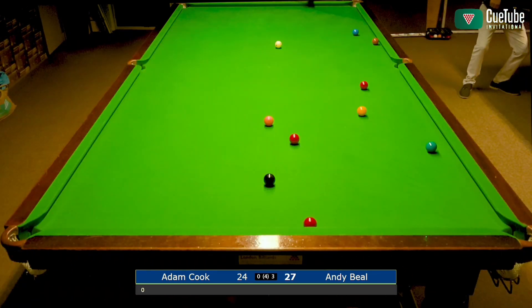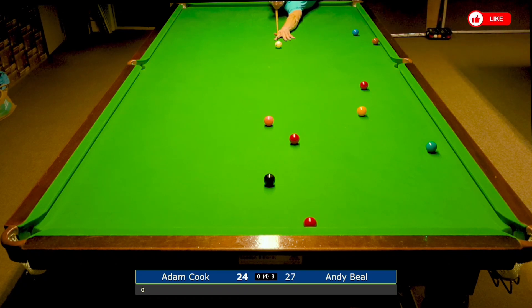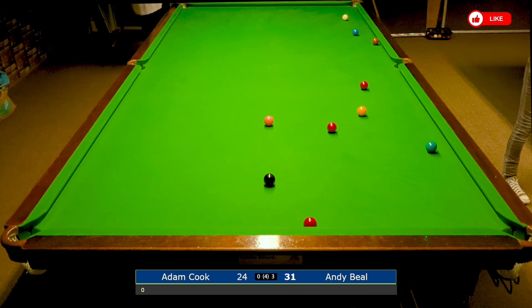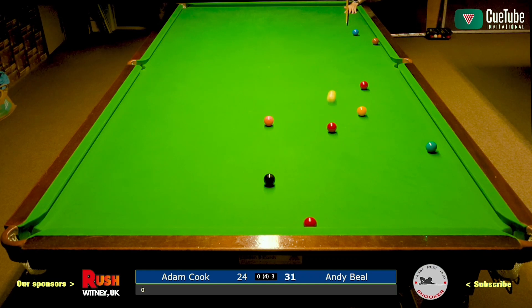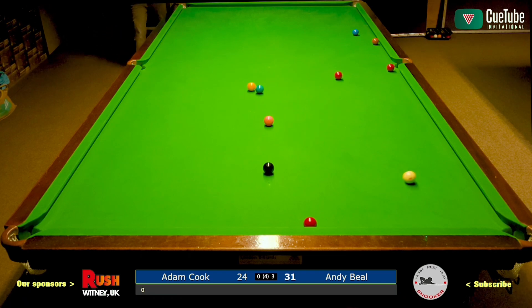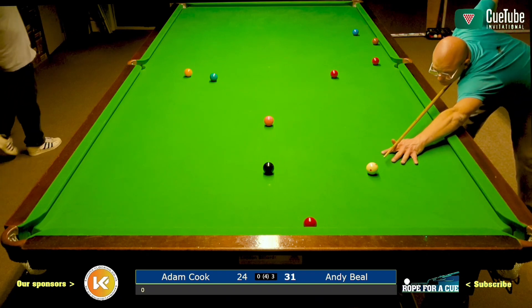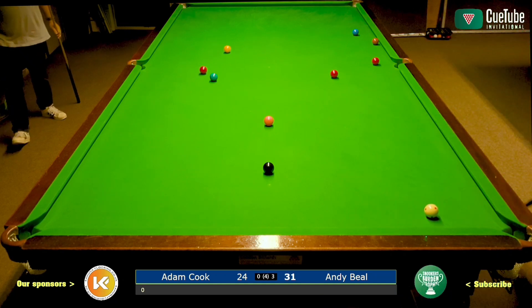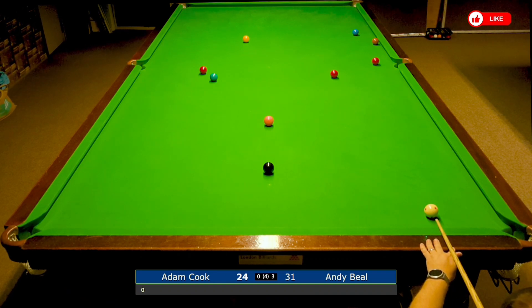Unfortunately, poor Adam — he's missed that red, not by very much. He only wanted a thin contact to avoid the snooker. So I'm trying to get the white up somewhere behind the blue, which is where it's gone. I've left not even a half chance here — it's a quarter chance. With the red that's closest to the middle, the right middle is actually past the potting angle, so I don't want to leave that on. I was just trying to leave the cue ball in a position that makes life difficult for my opponent.